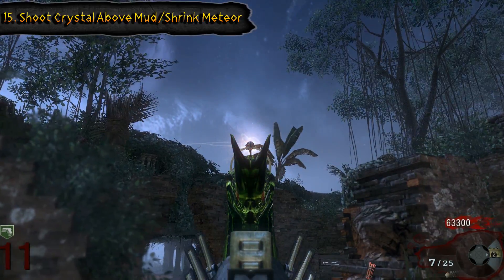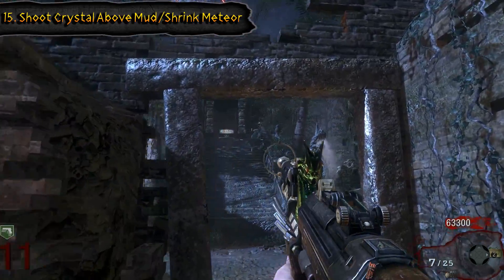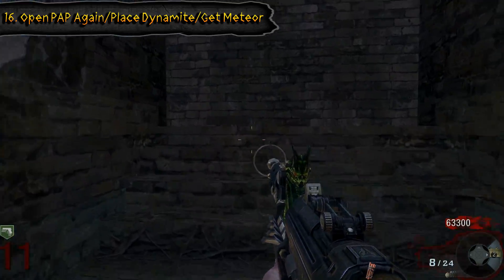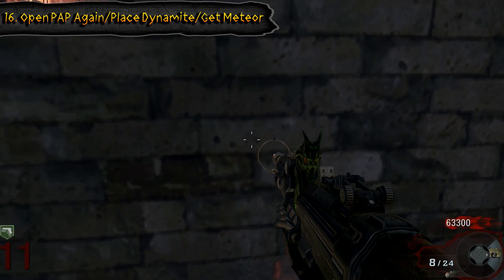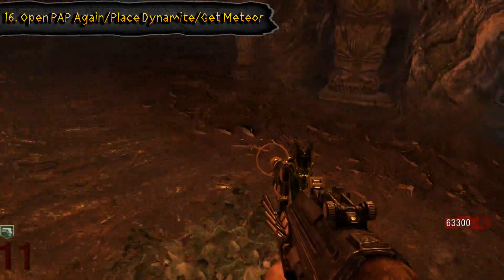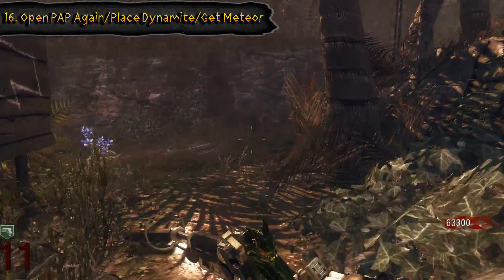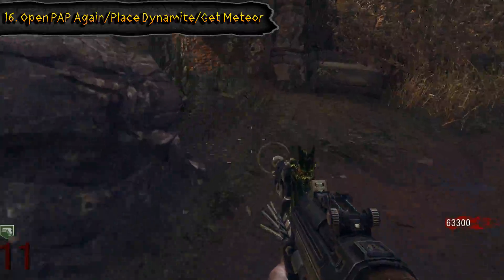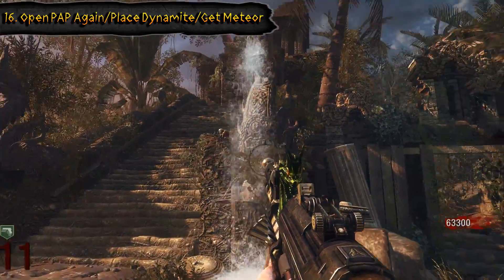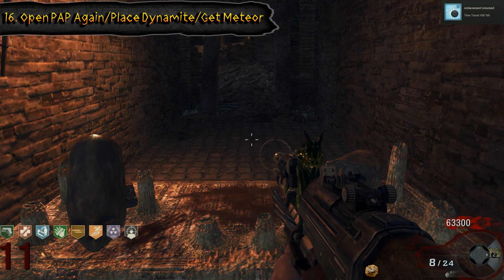Now use the shrink ray and shoot the crystal that is above the mud pit. That is going to send beams over to the meteor on top of pack-a-punch and shrink it. Walk up to the pack-a-punch area and hold square on this wall to place the dynamite. The next step is the only step that doesn't need to be done in eclipse mode — make sure the pack-a-punch is open, run up there, and the wall will be open. There's going to be a meteor for you to pick up and the person that picks it up will get all perks. After this the easter egg will be complete.